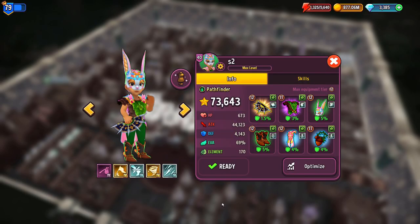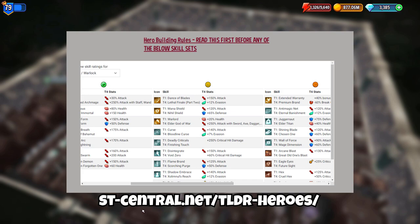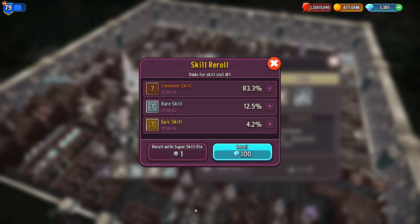Tip number six: skills. Skills are obviously very important and can make or break a hero. This topic is so vast because of all the different skills, and I suggest you check out st-central.net/tldr-heroes to check which skills are good for which hero. When you get your first skill, I suggest you check that table and see if that skill is at the very least a yellow smiley. If it is not, you should retire that hero and buy the same class again. Rerolling skills costs skill dice or gems, and the first skill is so quick and easy to get, so don't waste gems or skill dice — just retire and buy a new hero.